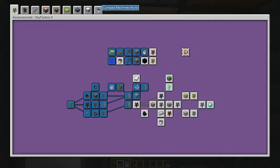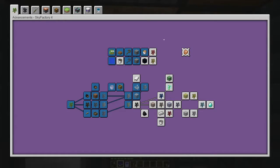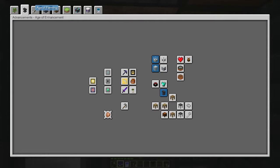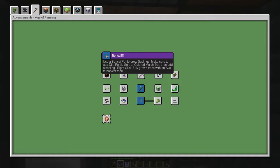But if you see, this one says Compact Machines World, so I think a lot of the differences are going to be here and less of the differences will be in the major ones. Oh look, we already got — this is the age of farming — we already got Citizen Kane and Bonsai.